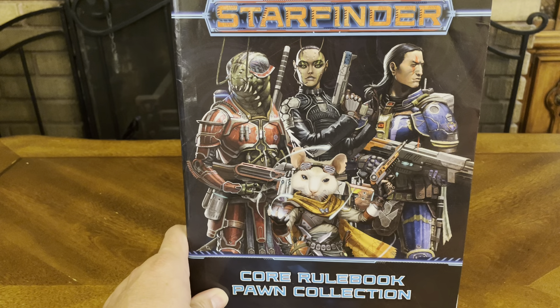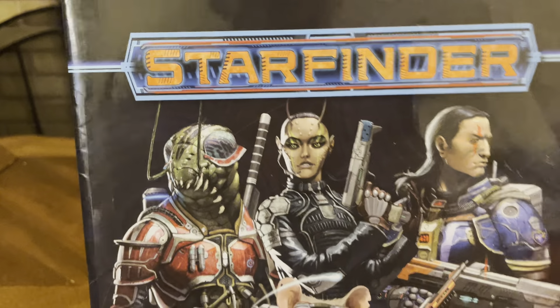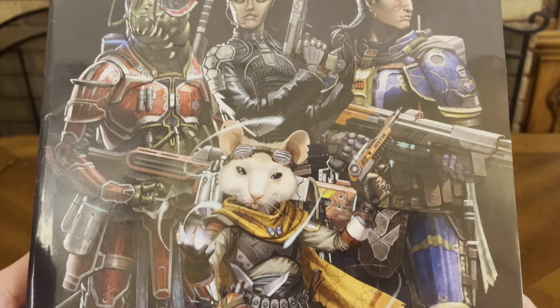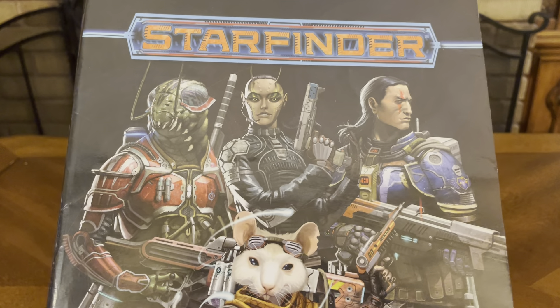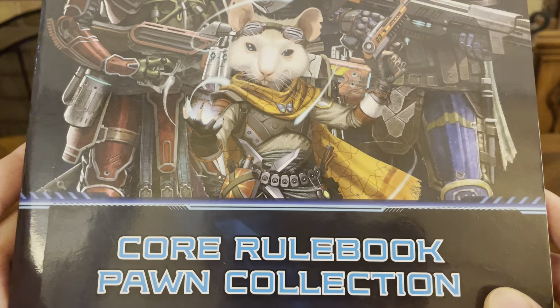Thank you for joining me for another unboxing video. Today we have more goodness from the Starfinder RPG system, and what we're going to talk about today is the Core Rulebook Pawn Collection. Everything Starfinder deals with outer space and different creatures and things related to space. It always starts off with the gorgeous artwork of your new adventures from the Starfinder role-playing game — again, the Core Rulebook Pawn Collection.